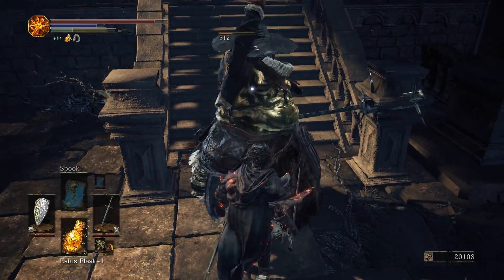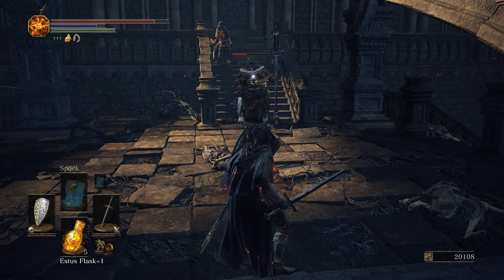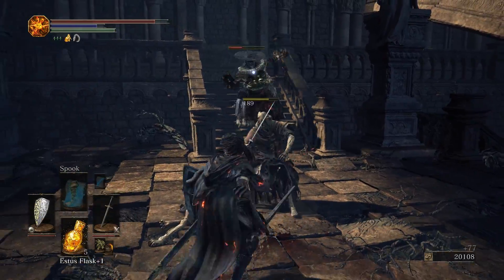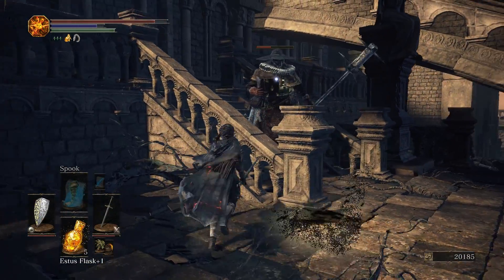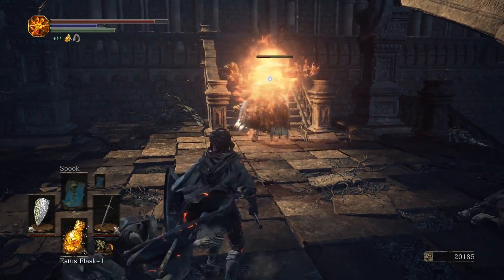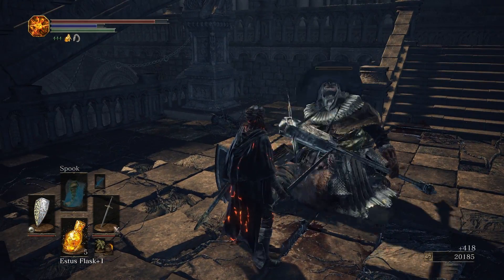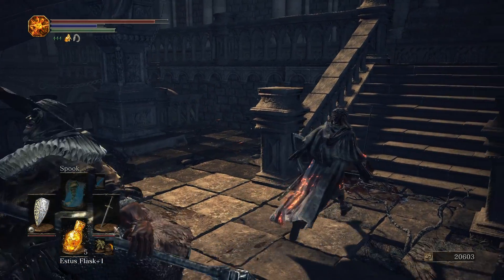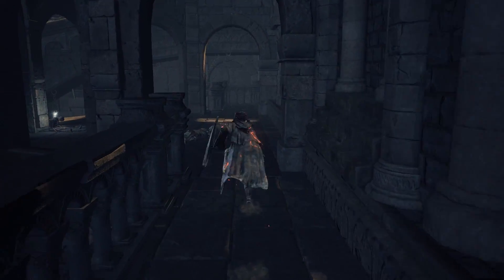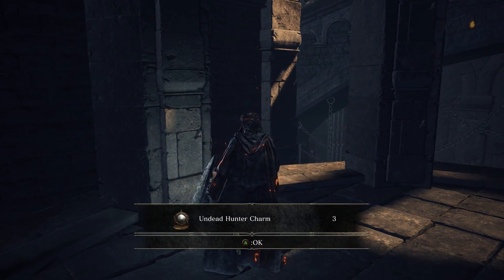Watch the fiery hug of death — get a couple of quick hits and then back up. You may have noticed that little cloud that broke when we were first approaching — that was actually an Undead Hunter Charm that one of the Hollows threw. If it hit me, I would be prevented from using my Estus Flask, so it's best not to get hit by those. With the Hollows dead and the Evangelist gone, let's head over to this corpse and we can get three Undead Hunter Charms.